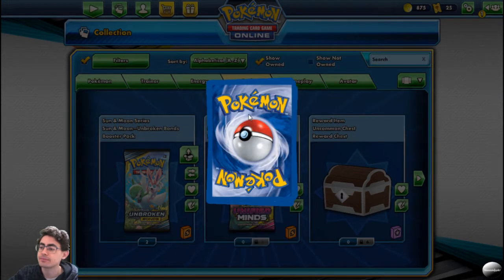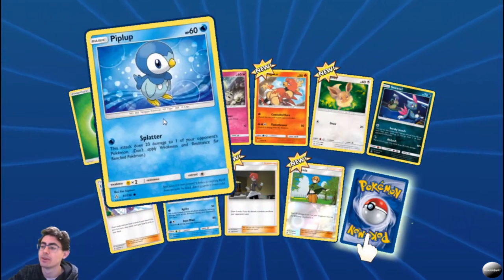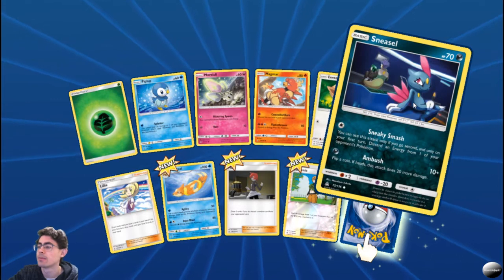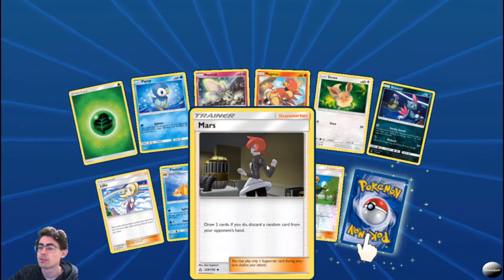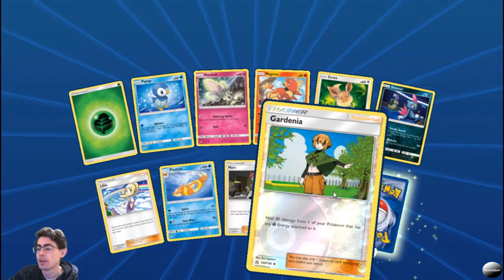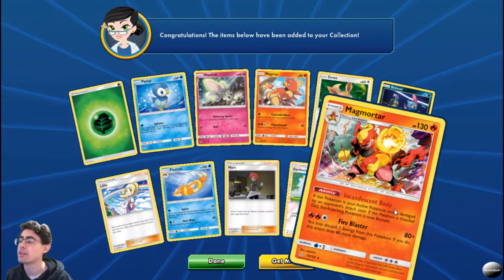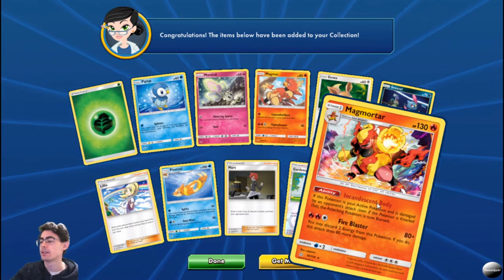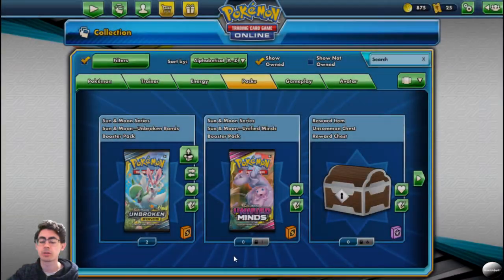We've got Sun and Moon Ultra Prism — hopefully we get some luck, we got some really good luck early on. Piplup, Morpeko, Magmar, Eevee, Sneasel, Lillie. Floatzel. Mars: draw two cards, and if you do discard a random card from your opponent's hand — I quite like that. Gardenia: heal 8 damage to one of your Pokemon that has any grass energy attached. And a very nice foil Magmortar — Incandescent Body: if this Pokemon is your active Pokemon and is damaged by an opponent's attack, the attacking Pokemon is now burned. Quite a nice pull.